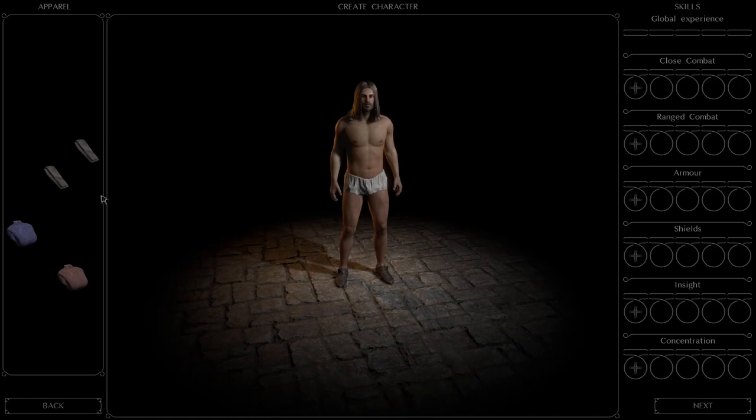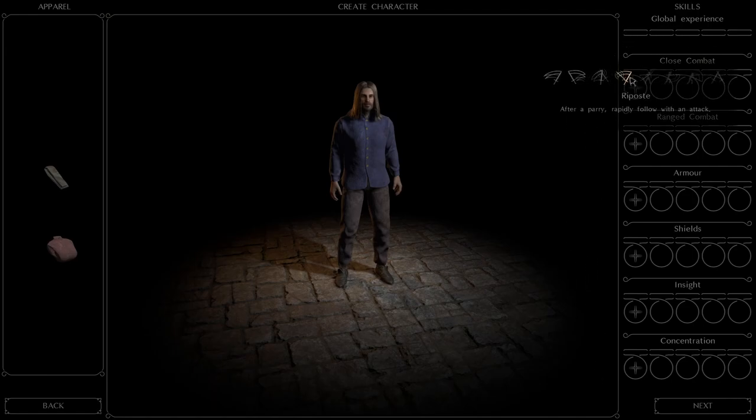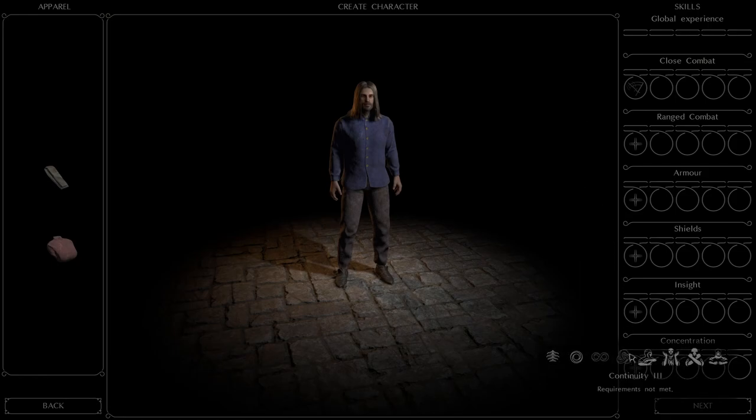Over here we have a couple options for clothes. If you go in naked, it's because you didn't drag any of these clothes on — make sure you put these on. Here's the first kind of complicated thing: we have our skills. If we choose riposte and maneuvering, nothing happens because we don't have any global experience points yet. This comes from repeated playthroughs. Before we have that, we're just choosing which one we want to start working towards, so we can only choose one. In my case, I'm going to go with riposte.